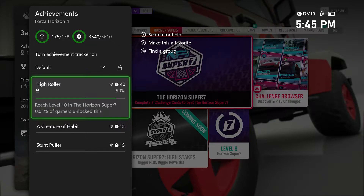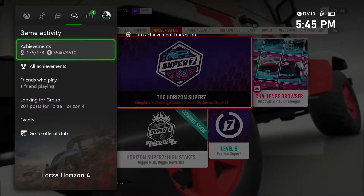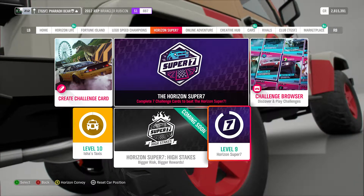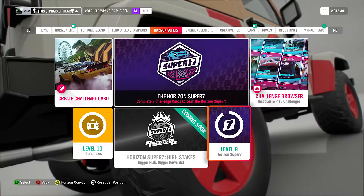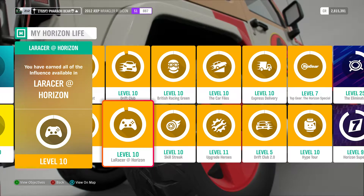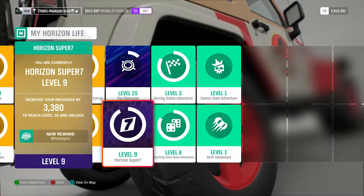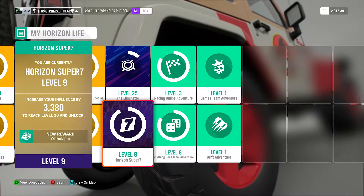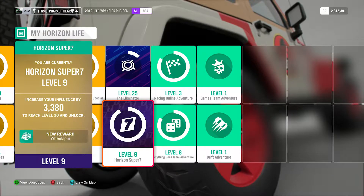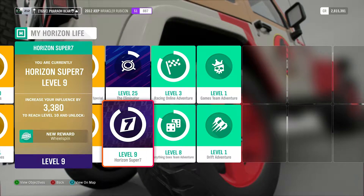For this achievement you're going to do exactly what it says — go ahead and try to reach level 10. If you go to the main menu, go over to Horizon Super 7, scroll down and you'll see I'm currently level 9. Within this Horizon Life menu, it'll tell you your current level, how many points you need to reach the next level, and what you'll unlock. We're currently 3380 away from leveling up to the final level, level 10.